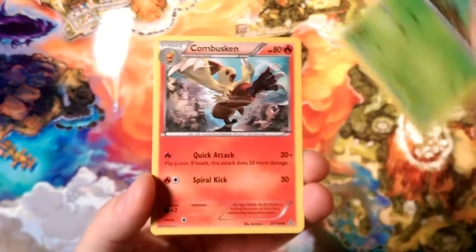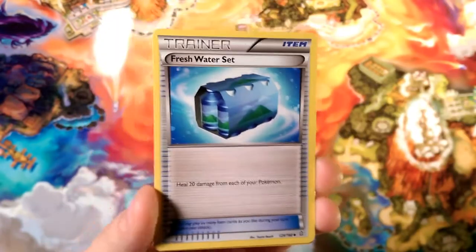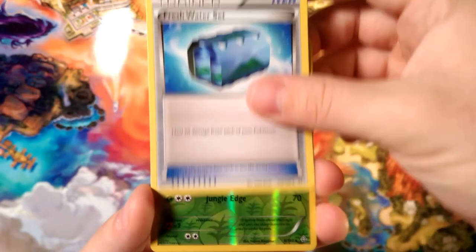That was printed really weird. We've got a Dolce, a Hip Hop Patas, Hip Hop Panonymous, a Lombra, a Combuskin — and there's the Fresh Water Set. This is that Fresh Water Set, guys.